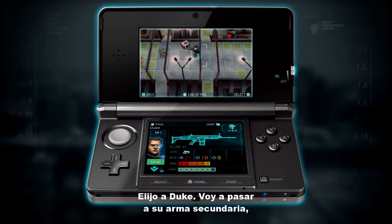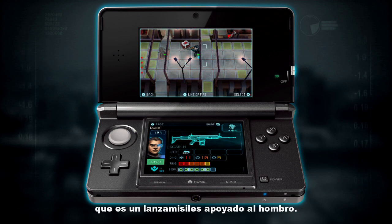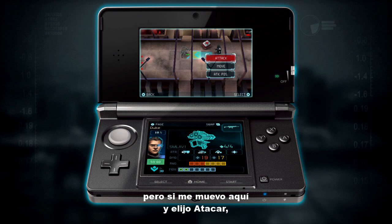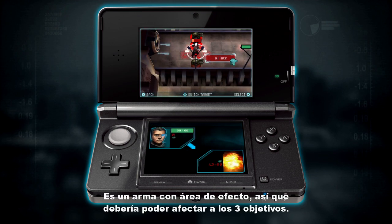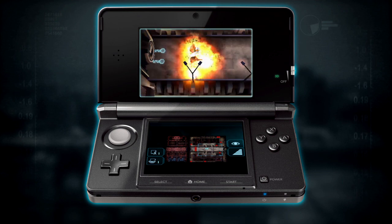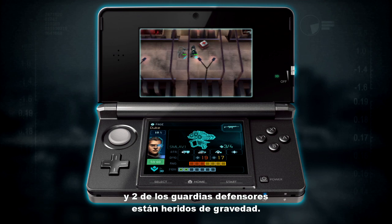When I select Duke, I'm going to switch to his secondary weapon, which is a shoulder-launched missile launcher. I can't move so far and attack, but if I move here and select attack, I can launch an attack on the line here. It's an area effect weapon so I should be able to affect three targets. Excellent — I've taken out one of the turrets and two of the defending guards are seriously injured.